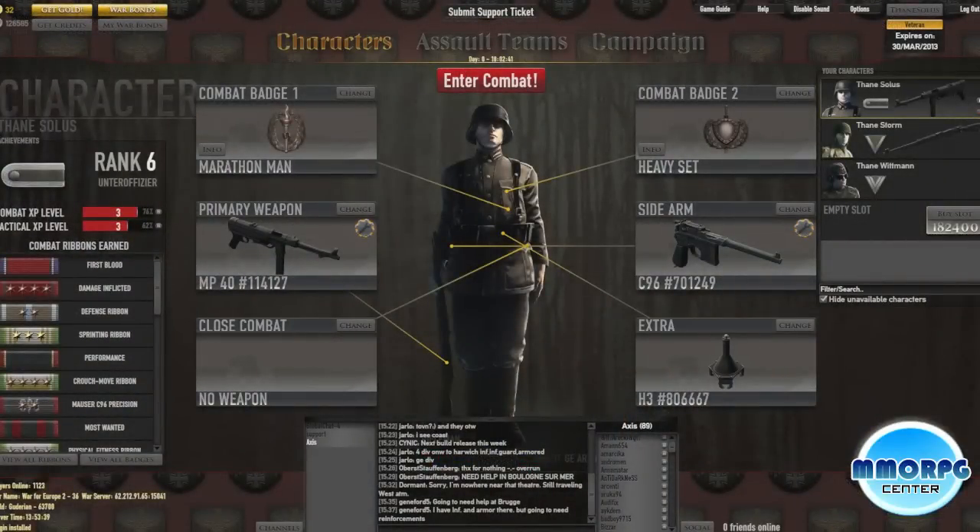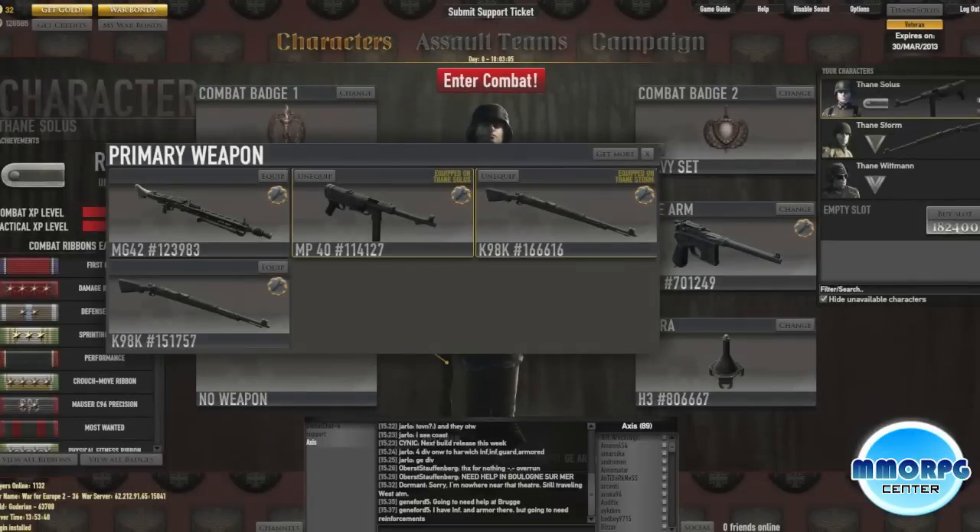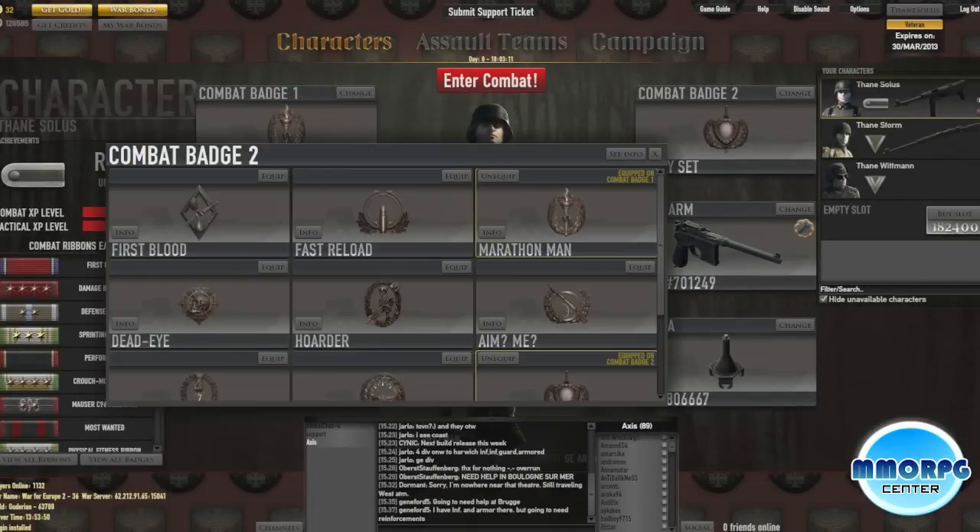Most of your time in Heroes and Generals will be spent in a Flash web interface where you can manage your FPS soldiers, equip them with weapons, upgrade their weapons and equipment, chat with other players, or even buy and move your personal assault team divisions.